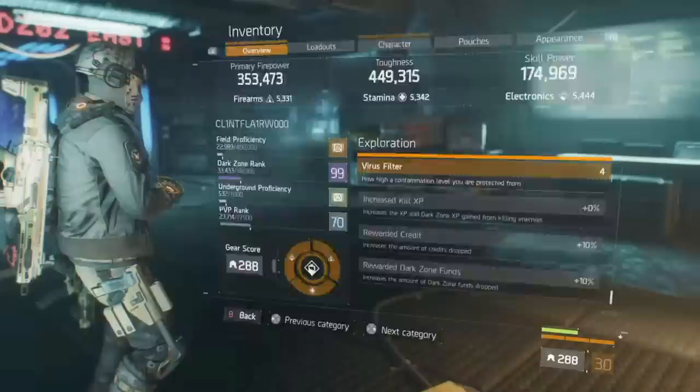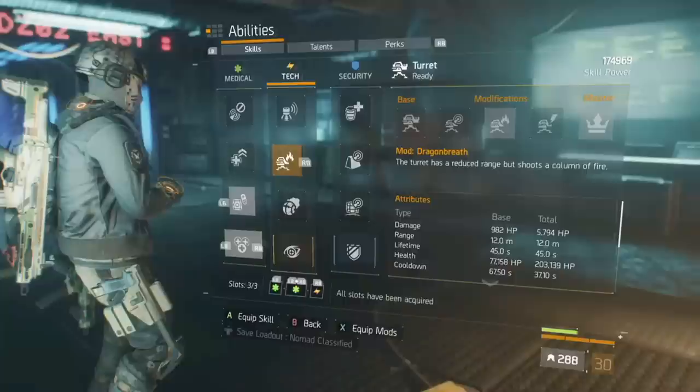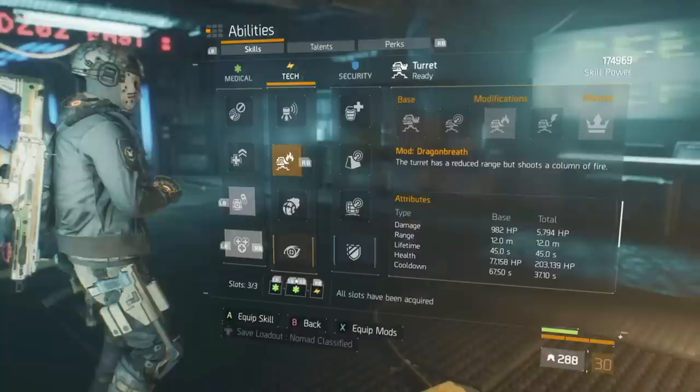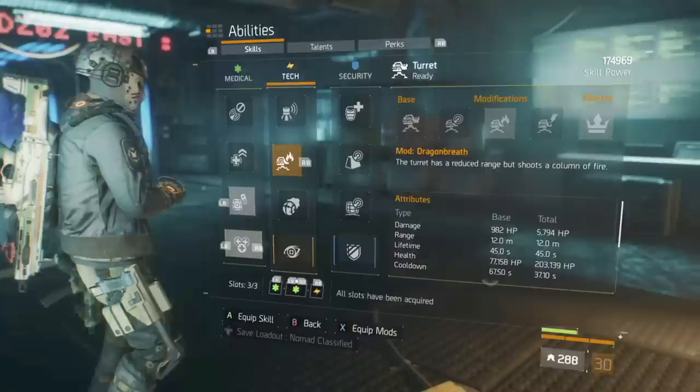Max health is 303k. I'm running Immunizer Support Station — that's a given on most of my builds — and a Flame Turret. As you can see, the damage is nearly 6k. It's not all about the damage, but the more the better. This is a crowd control build. The turret has a lifetime of 45 seconds and a cooldown of 37 seconds.